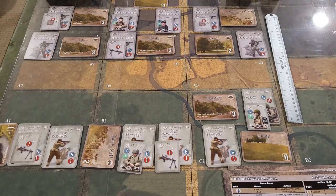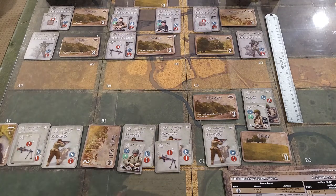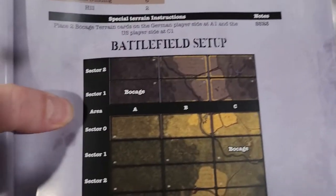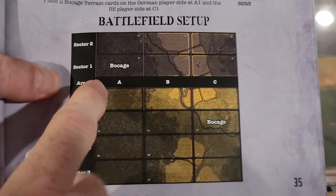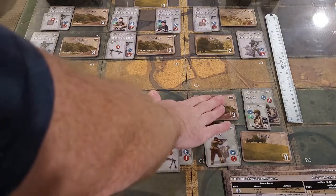We have some special scenario rules to go through. At the start of the scenario, each unit that sets up in a sector where no terrain card exists draws two terrain cards and selects one, then discards the other. This is how it is set up - we have Bocage here and Bocage here that are already set.